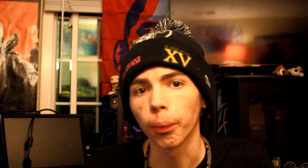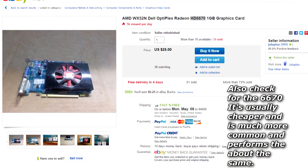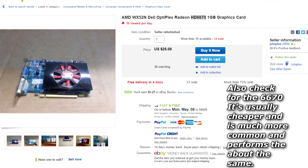So who is the Radeon HD 5670 for, how fast is it, and how much does it cost? It's about a $25–$30 video card you can get on eBay. That makes it very similar in price to the Quadro 600 — only about $5 more — and it outperforms it in every single situation.